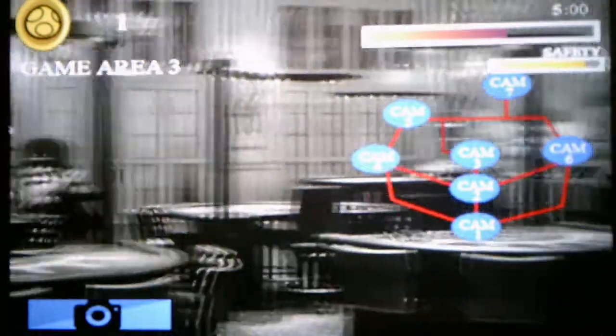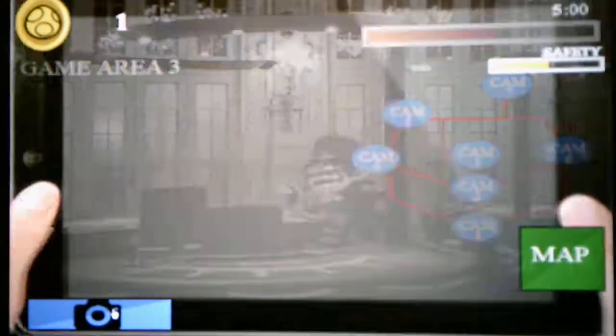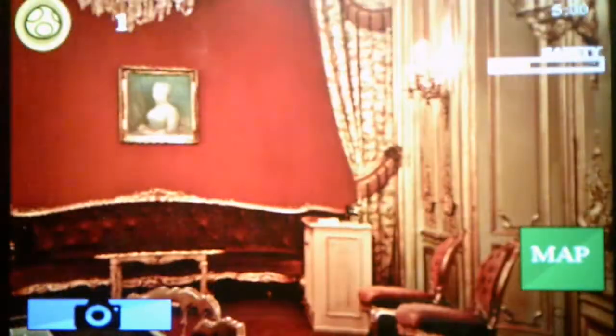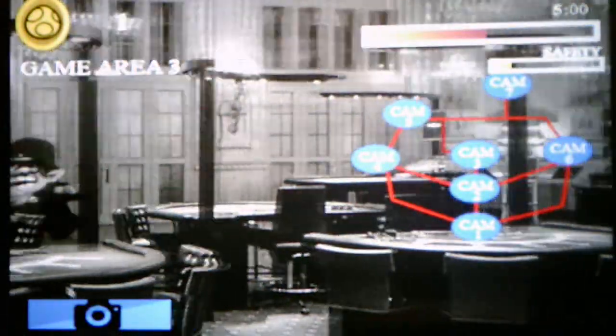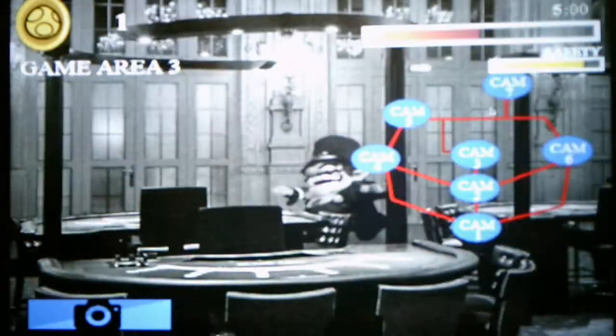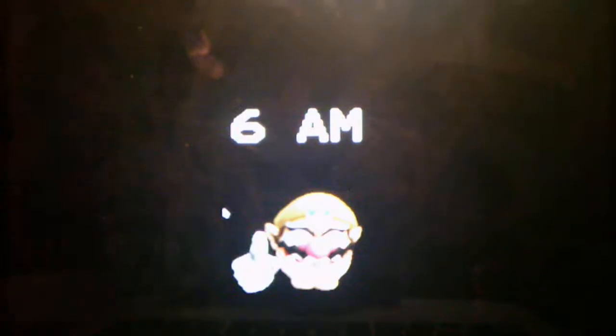Found a coin in the third game area, but we can't go there because Wario is in there. We need to avoid him at all costs. I'm using up battery so I've got to be careful. I can't go into a room Wario's in unless I have a genome mask. The safety bar's running out so we move to the restroom. Wario's still in the third game area and we've beaten night one.